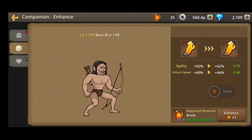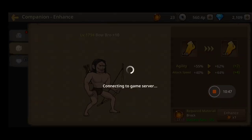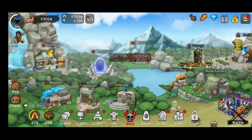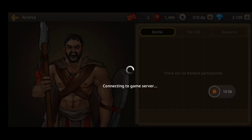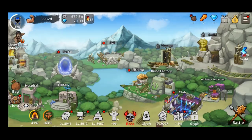The bow bro enhances agility and attack speed. He'll also be helpful when you go offline in order to get more rewards - the faster you kill, the faster you collect rewards.